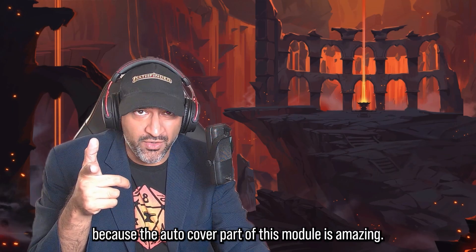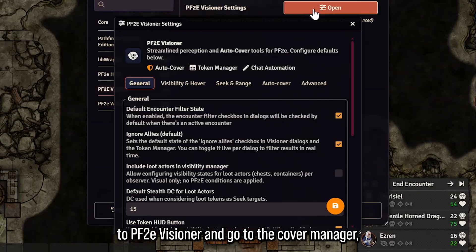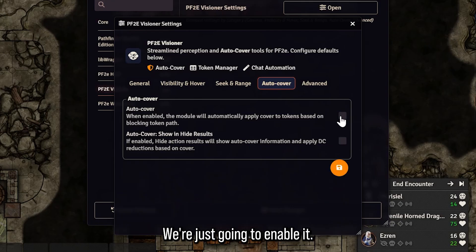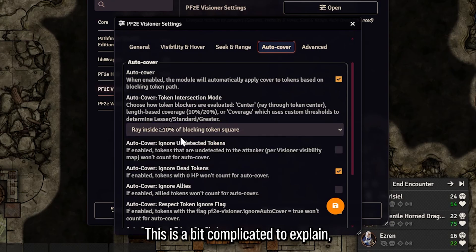That's the long and short of how you can automate stealth in Pathfinder 2e — pretty cool, huh? But we're not done, because the Auto Cover part of this module is amazing. We're going to go back to Settings, to PF2e Visioner, and go to the Cover Manager which is on the back tab.